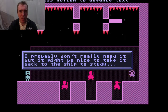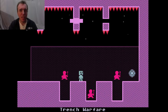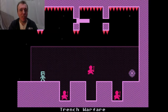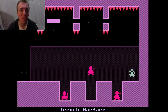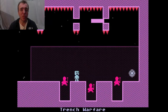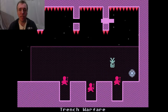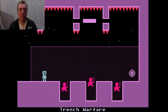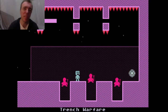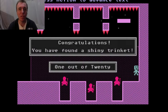There's an item to pick up — probably don't need it, but it might be nice to take it back to the ship to study. This part is tricky. You'll die a lot in this game — a lot. But the good thing about the design is that the frustration level is really low. You respawn almost exactly where you died, similar to what was done in games like Super Meat Boy. It has that hardcore factor in terms of difficulty, but the frustration is low because you don't have to go all the way back to the start.